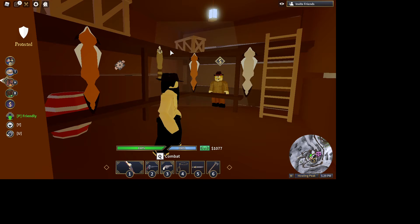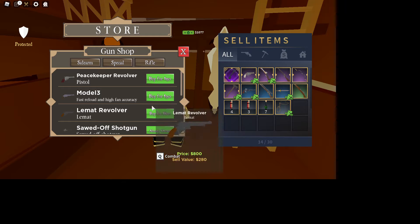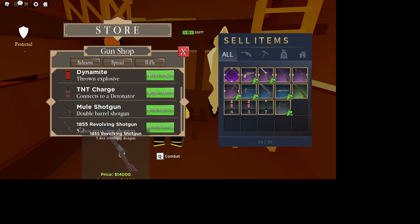You can also go to the guns shop in bronze. Press E and there's a new gun here — hammerless revolver and linsei double shot piece. Then go to Special, scroll down, and we've got the new 1855 revolving shotgun.